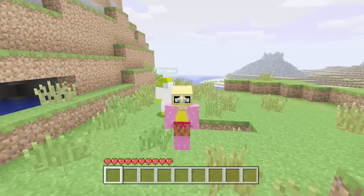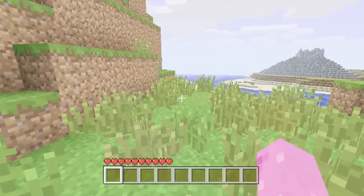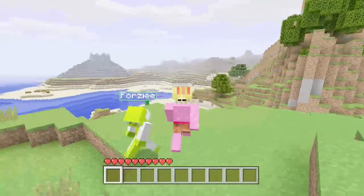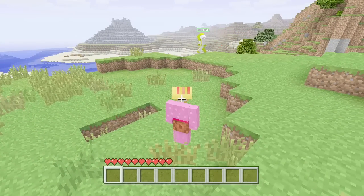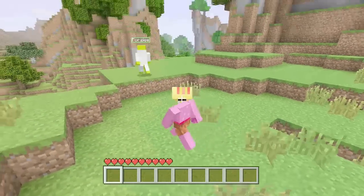The 1.7.3 update is now out, which means there's a couple more things — shears, pistons, sticky pistons, and a few other things. Fences you can plant on top of fences, I can't remember if you could do it before. But there's more stuff and we'll see more in the episode of the new stuff.